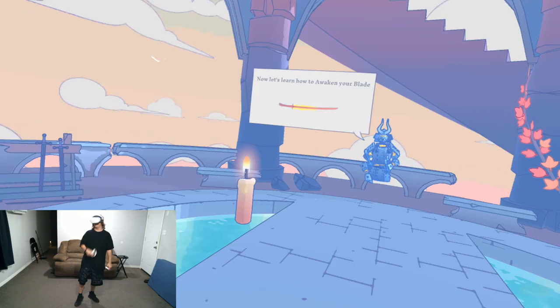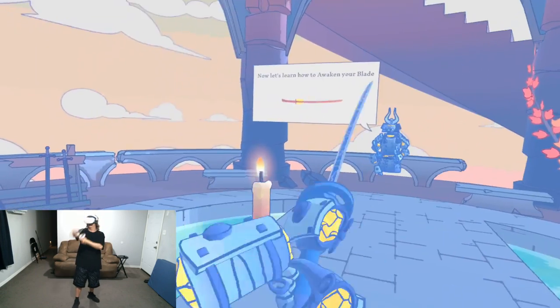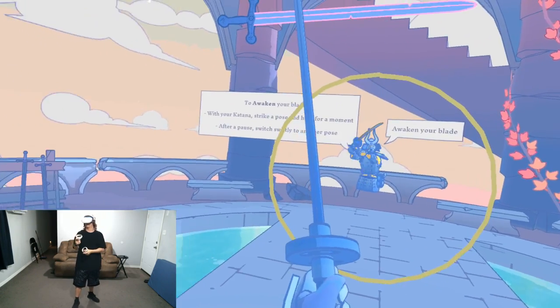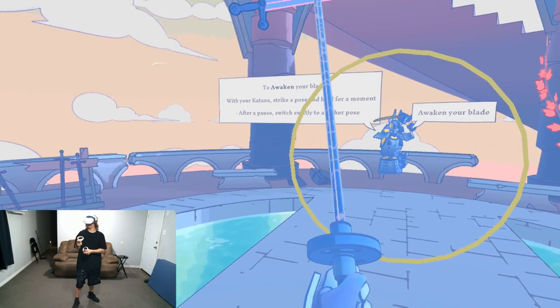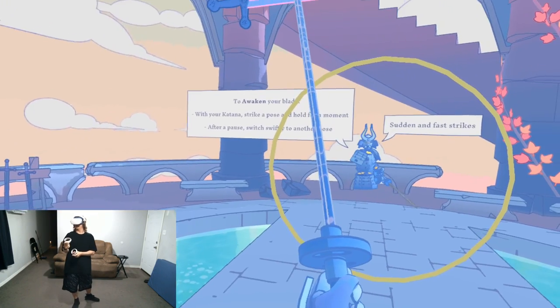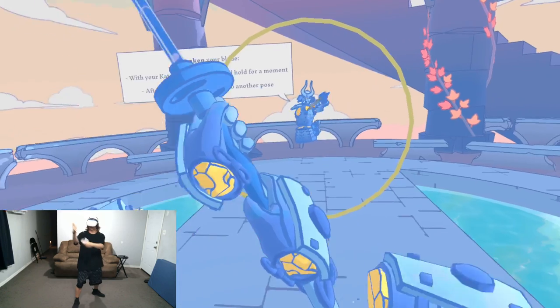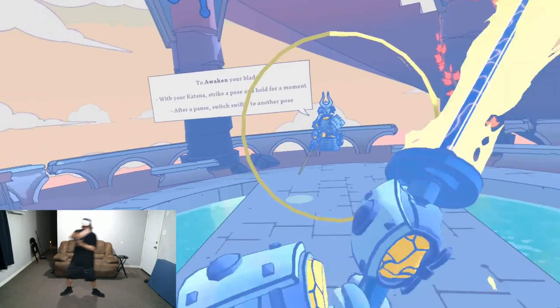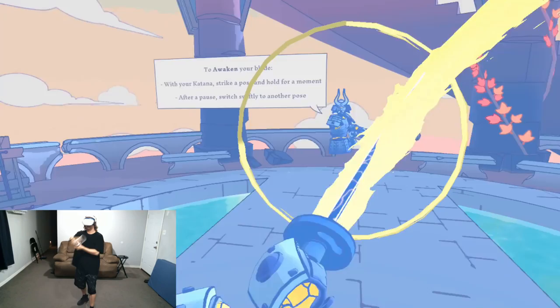Now let's learn how to awaken our blade, which is the glowing flame that emits from your blade. To awaken your blade with your katana, strike a pose, hold for a moment, then after a pause, switch swiftly to another pose. Let's go ahead and try that now — much like the training dojo dummies are doing. As you can see, we're switching poses and keeping our awaken nice and high.